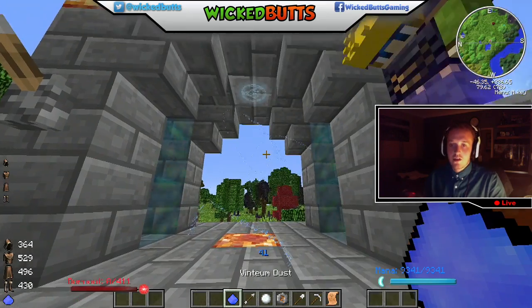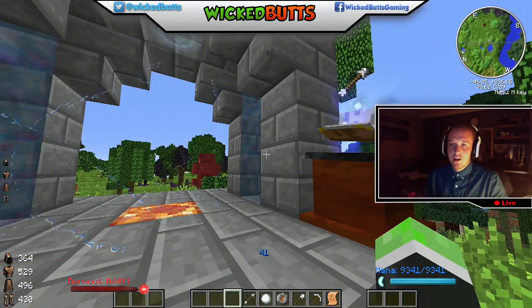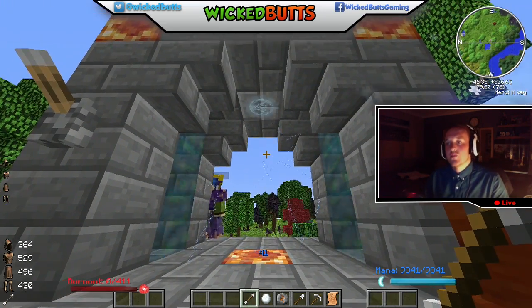So then we've got Vintium Dust — throw it in. Get out the way, Jack. Once the magic sparkle happens, then we need an arrow. Be careful with the order, guys. It's important.